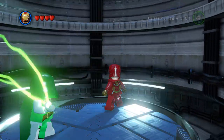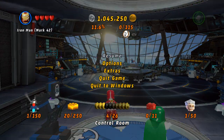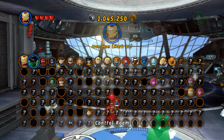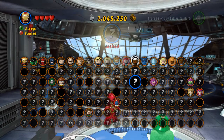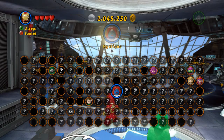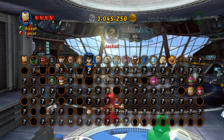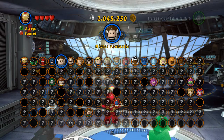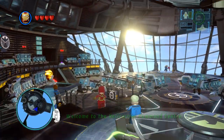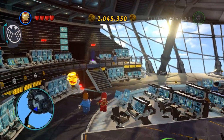There are some characters we need to have in our party for the first one. If you beat the game, you're going to have all the characters you have to unlock. For the first one, you need Galactus or Magneto — I have both — and you need Zed. The rest of the characters you need you should automatically have unlocked. Before we do that, I'm going to check something.